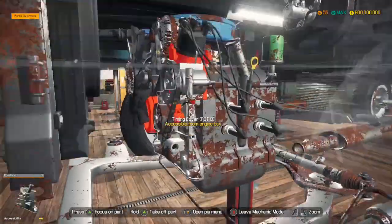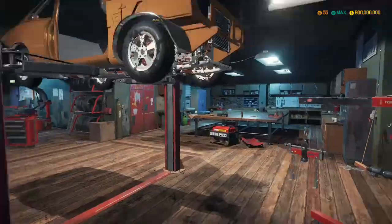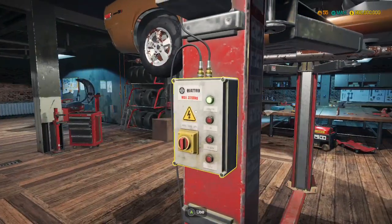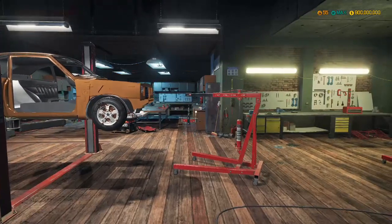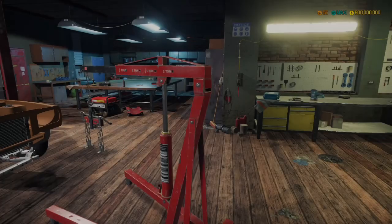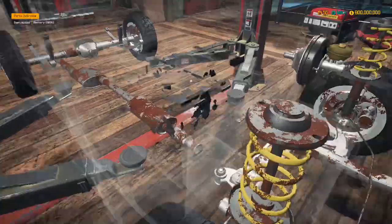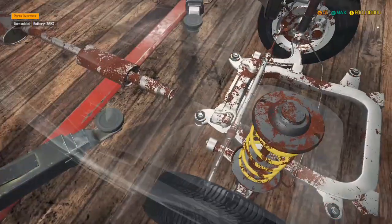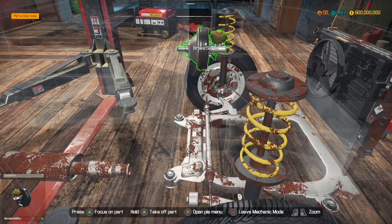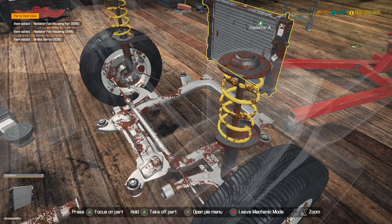Is there anything else that looks bolted in that needs to be taken out? I don't think so. And there we go — engine is gone. Take the battery out, we can take the brake servo out, and radiators.